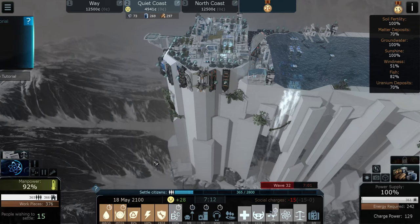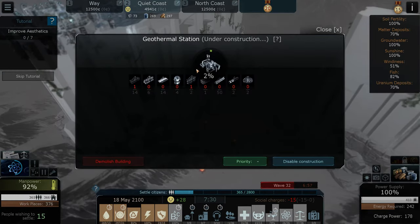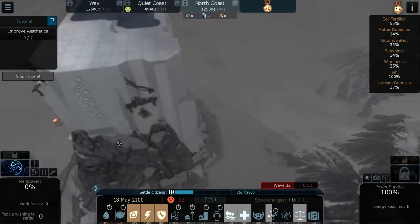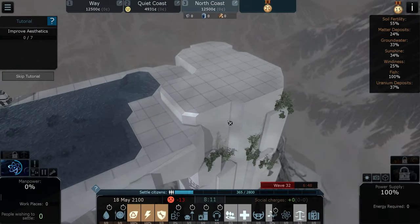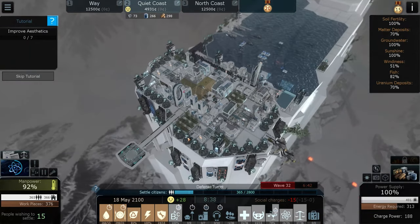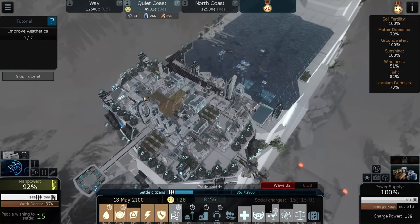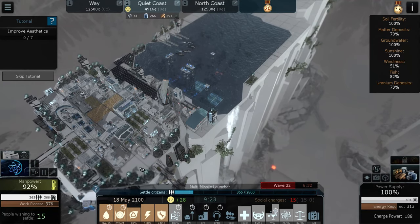Our goal today is to start getting these things built under here. What I want to do before I expand over to this other side is get this area making and doing as much as possible - essentially self-sufficient - and then I can put a train across there and have goods going back and forth.